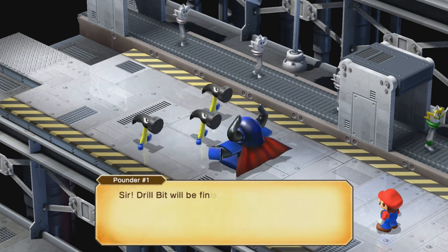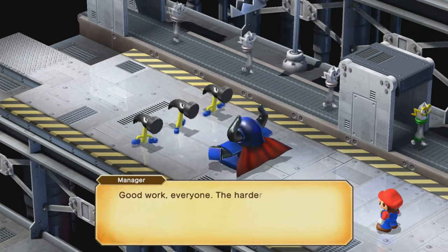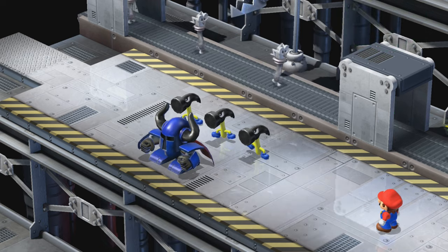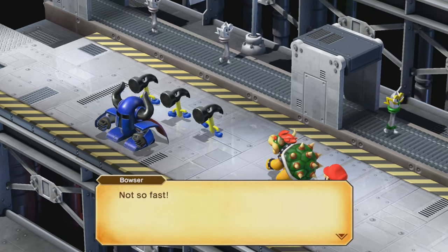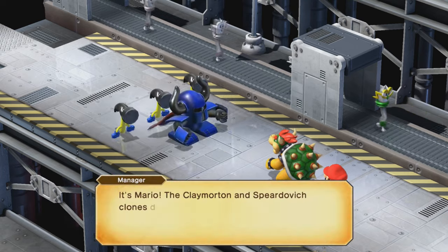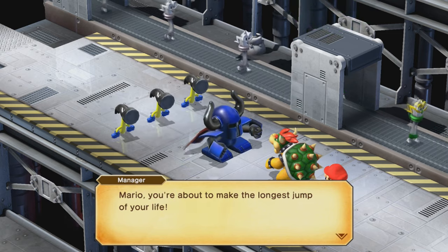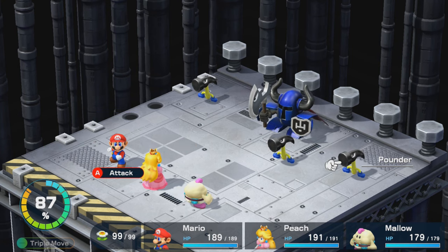A cutscene plays: factory workers report that Drill Bit will be finished on time — they're ahead of schedule and will make Smithy proud. Smithy's forces say the harder they work, the stronger Smithy will become, and when he takes over Mario's world they can do anything. Mario steps in: 'Not so fast — you sure are a cocky bunch. I rule this world, don't you forget it.' The workers note that the Clay Morton and Spiritovic clones didn't stop him. Bowser tries to insert himself, but they're kind of ignoring him.